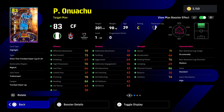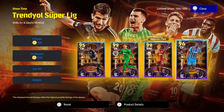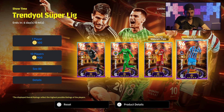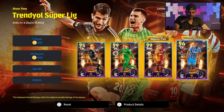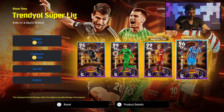The last card is Onuachu — center forward, 78 base stats, 83 with the boost. A pretty decent card; he's a very tall player at 201 centimeters, plus three in all stats with the boost. He's not going to be as good as Livakovic and Mertens in this pack, but because of his size he's going to be very impressive and hard to defend. 201 centimeters is going to be very difficult for anyone's defense to deal with, especially smaller defenders who will have a hard time with his aerial capacity.